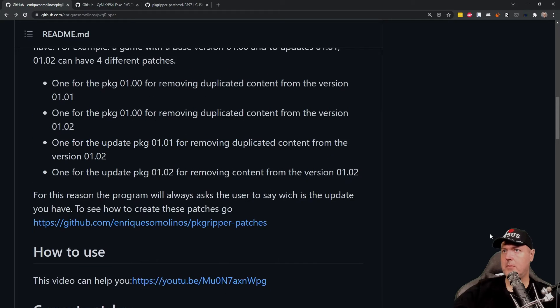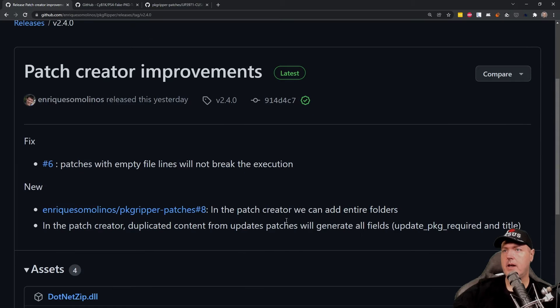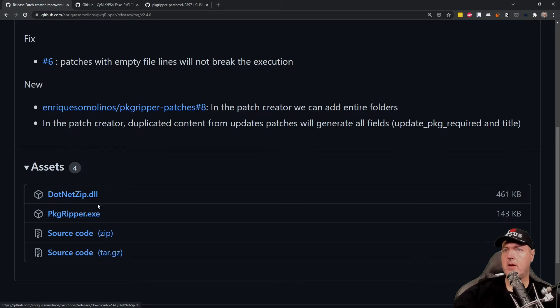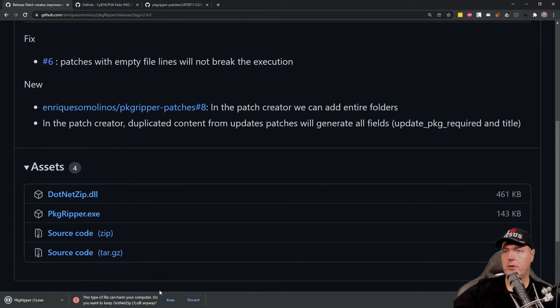Let's scroll back up to the top and head over to releases. This one just came out yesterday. Go ahead and grab the .NET zip DLL as well as the PKGRipper.exe. Both of these are 100% safe, so go ahead and hit keep and you should be good to go.